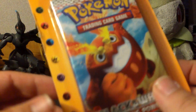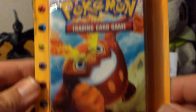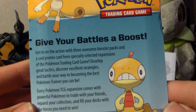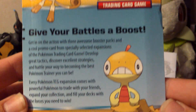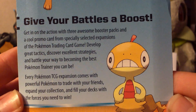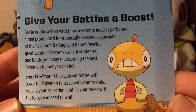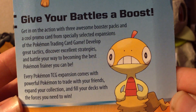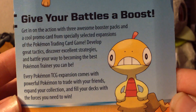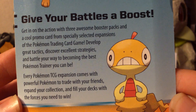What I found at Walmart today was a new triple blister which includes 3 Pokemon TCG booster packs and 1 foil promo card. It comes with Emerging Powers, Black and White, and Noble Victories, which is awesome. It says get in the action with 3 awesome booster packs and a cool promo card from specially selected TCG expansions. Develop great tactics, discover excellent strategies, and battle your way to becoming the best Pokemon trainer you can be. Every expansion comes with powerful Pokemon to trade, expand your collection, and fill your decks.